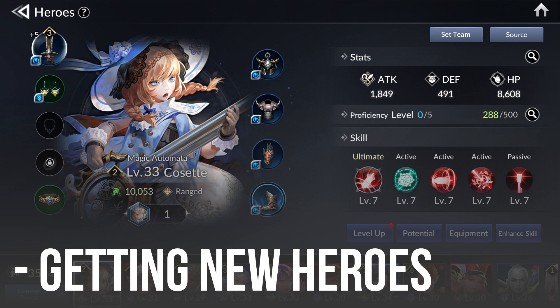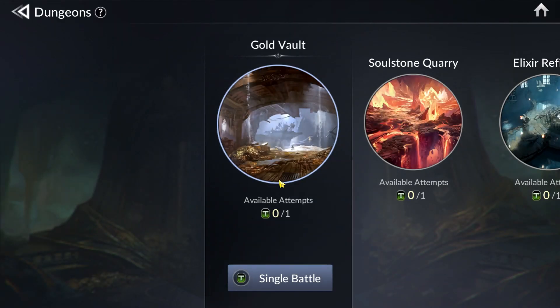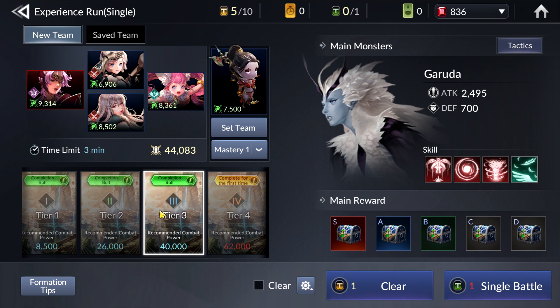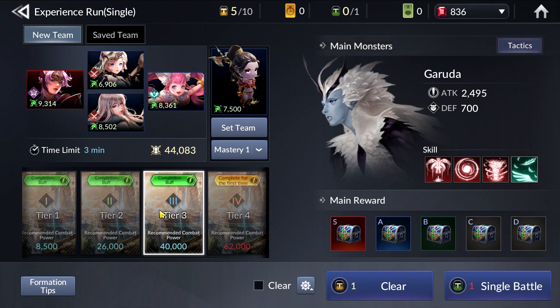Another benefit of having new heroes is something we'll talk about later when we discuss gear. Back to leveling up heroes — for the past few days I was not able to clear the Tier 3 dungeon until yesterday, so I've been only auto-clearing Tier 2 and getting potions from there and other events. I also used up all my rerun tickets for the day to run the potion dungeon to get all the EXP potions I need to level up my heroes. That is a very tedious method, especially if you are not progressing fast enough and can't climb to Tier 3.